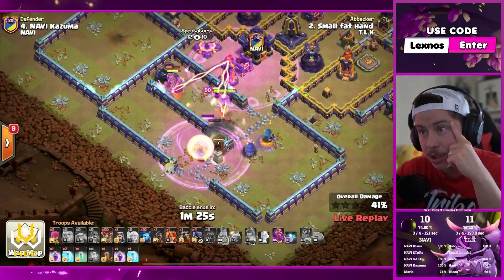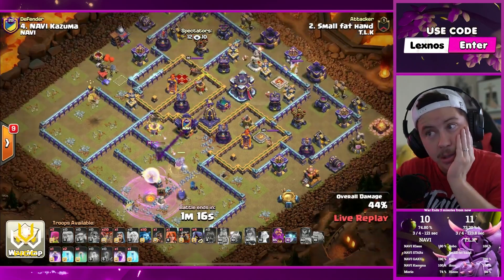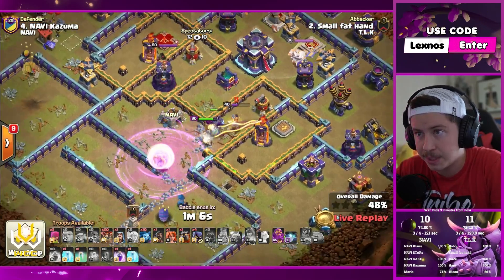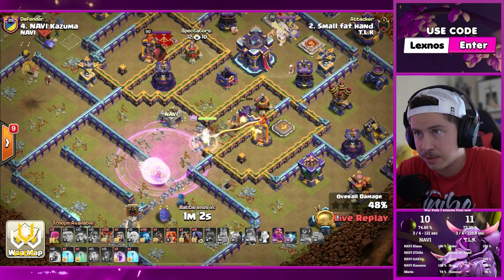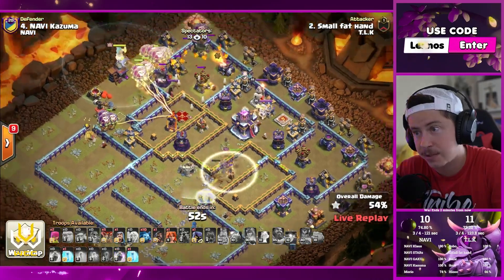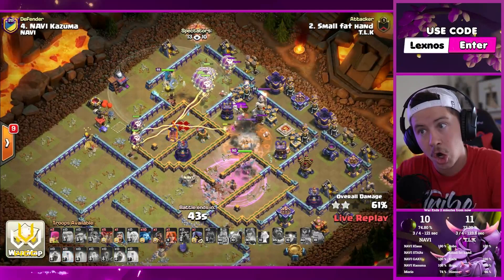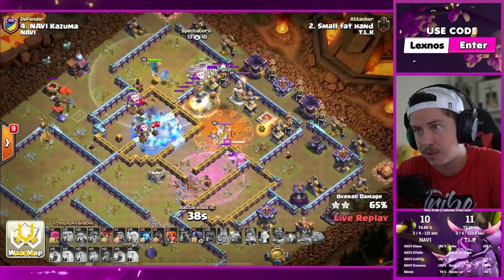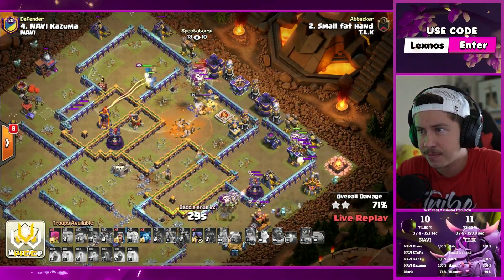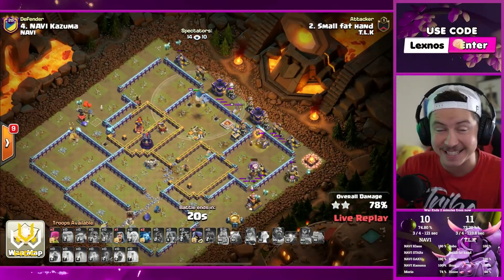He's got the quake spell, queen has access to the town hall. It's still possible but this is going to be tough. There's a freeze, there's a rage — remember, no queen ability to secure that town hall. He could be looking at a big fail here. Sends the Lalo from the left — full send. There's the invis, queen goes for the town hall. He's got the last rage, the warden ability, the freeze. Queen loses all her healers but she picks up the town hall. One more freeze is in — that's his last spell. Queen picks up the air defense. No royal champion to help this Lalo — basically triple or nothing. That multi staying up is going to cause so many problems. Baby archer tower and tesla farm shredding all the balloons. It's a defense for Kazuma.